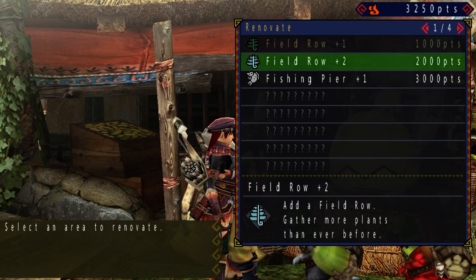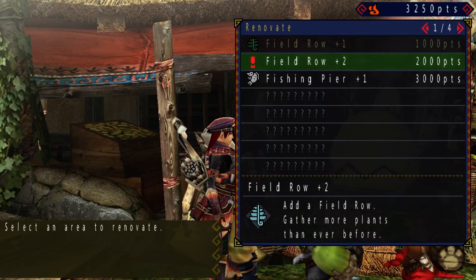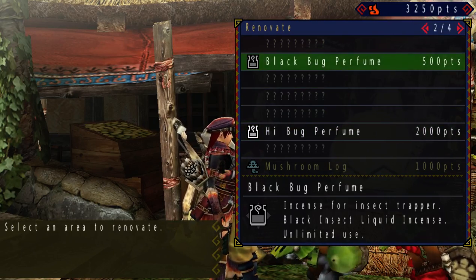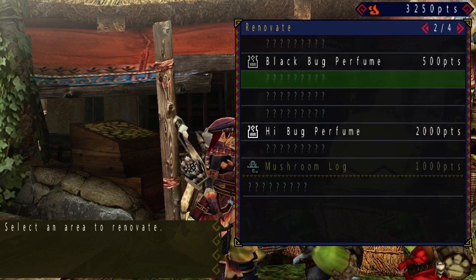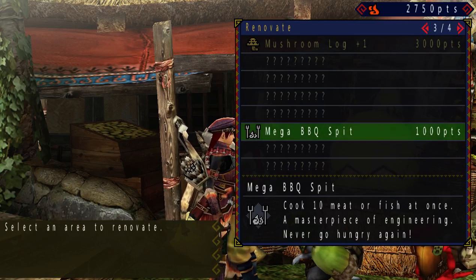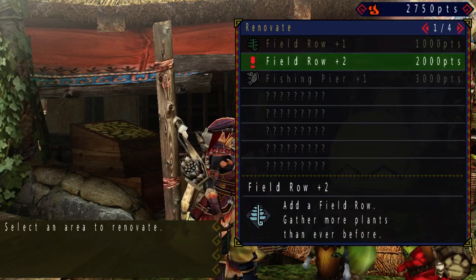Having an extra field road adds another one, and I think two should be fine for now. I would actually want to get some bug perfume — more variety of bugs would be good. Mega BBQ speed I don't see the immediate need for yet, so I'll just get the field road.